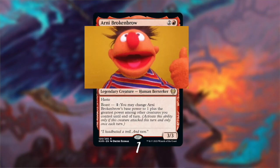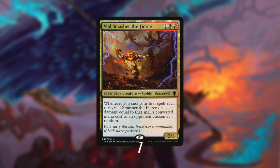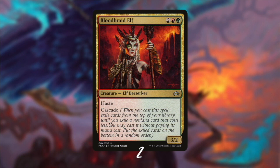Arni Brokenbrow — not Ernie — is a legendary human Berserker that can Boast for one and get the power of your biggest creature plus one. The next card is a little out of budget but too cool to leave out: Vile Smasher the Fierce, a goblin with a serious attitude problem who deals extra damage to your opponent for the first spell you cast every turn. I also gave him bonus points for matching Nora's hair color. Bloodbraid Elf is a staple in Jund decks and also a Berserker — I chose Steve Argyle's art and included two copies. This creature is super powerful with decent stats and the Cascade ability, which is not only powerful but also really fun.